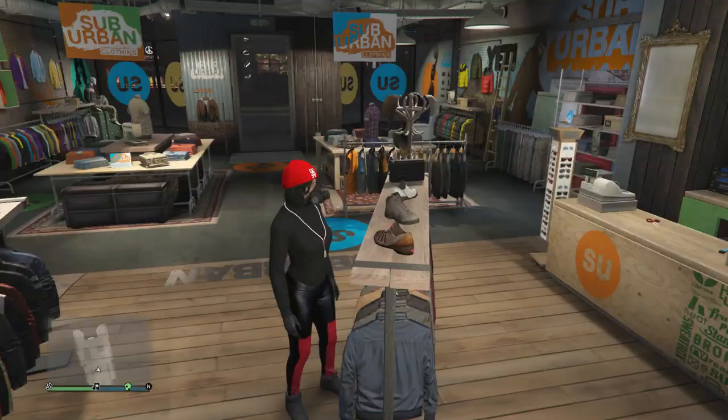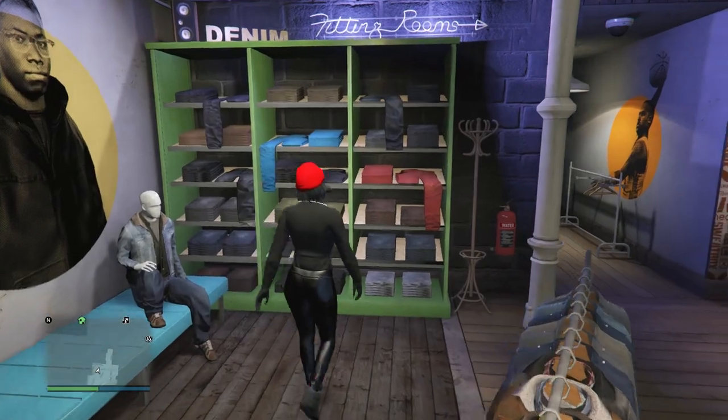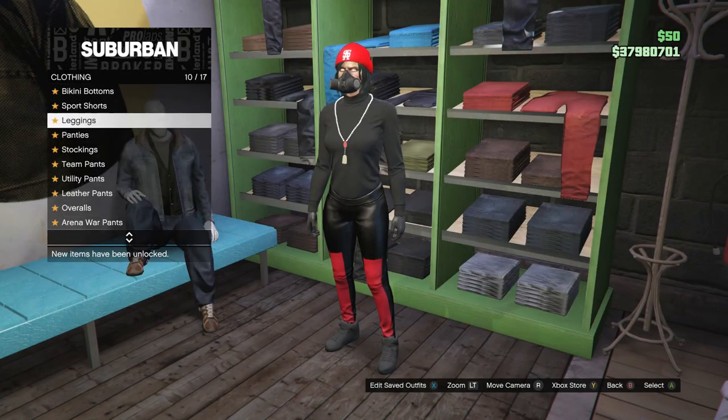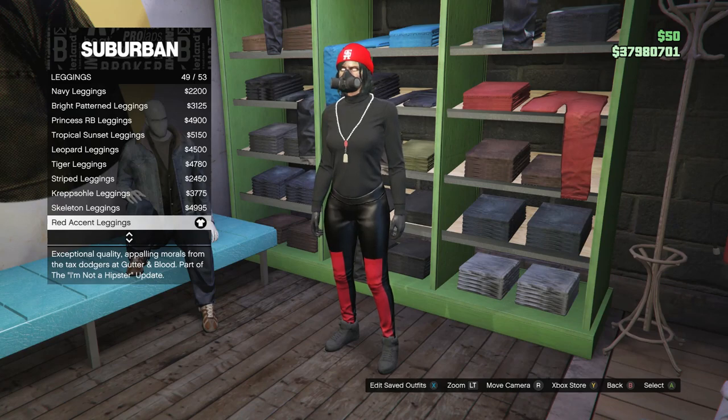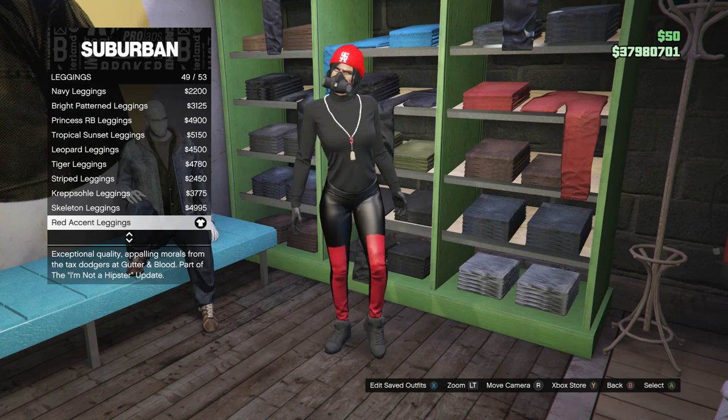After you do equip the black turtleneck, you can back out of the top section and walk over to your pants. After you do get to the pants, scroll down to leggings, which is on slot 10. Click on leggings, and you're going to be buying the red accent leggings, which is on slot 49.